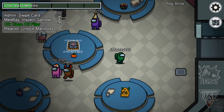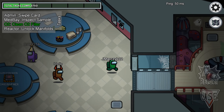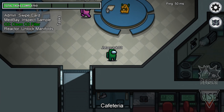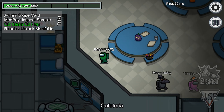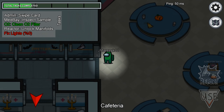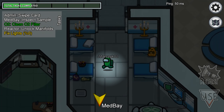So who got kicked? Red was — oh, red was not the imposter. One imposter remains. Well, I'm not the imposter. What's the task — medbay? Admin swipe card, reactor unlock manifolds. How do you get those skins? Maybe you have to unlock them. This is giving me Murder Mystery 2 vibes from Roblox.